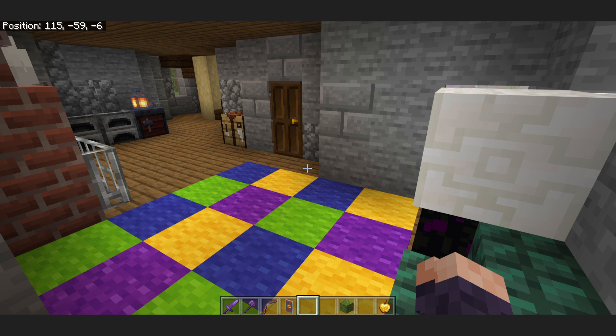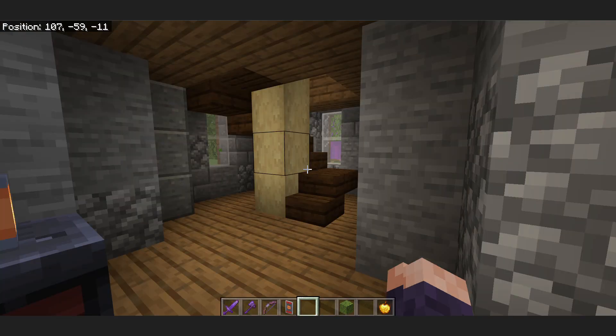Moving on to the inside of the house. This is the interior I gave it — I custom made the interior. I didn't listen to anything he said here; I just needed the exterior. We have stairs, crafting table, chimney, which I swear I took a screenshot of but can't find it. So this is the only view you really get of the chimney. Stairs.